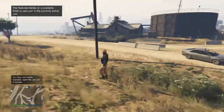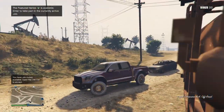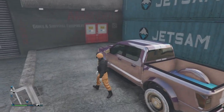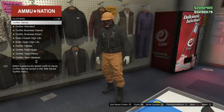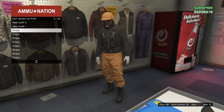Our next goal is to make our way to any apartment building, clothing store, or even the gun store — we need to save this outfit. Don't change anything on the outfit until it's saved. I chose the gun store. Go to the clothing rack, hit Square to save the outfit, name it, confirm, and the outfit is completely saved.